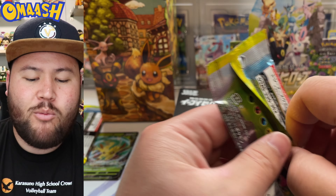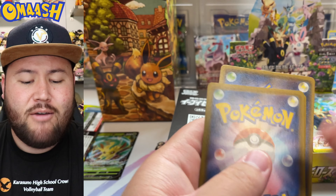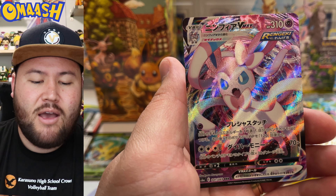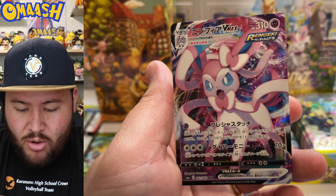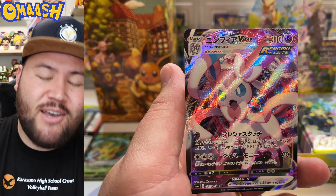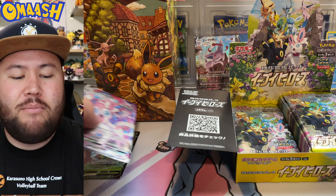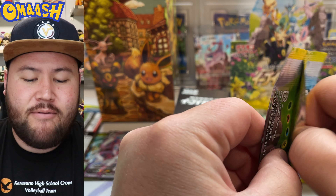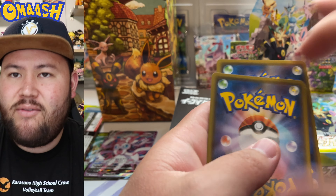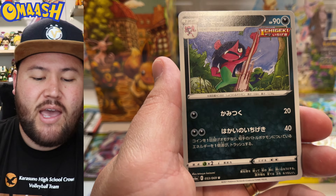One of the best cards in this set — the Eevee on rooftops looking at that Rayquaza. That artwork you cannot beat. On a little dry spell here. From what I've seen, other friends of mine opening these boxes, for the most part you get a ton of hits if it's a good box. I have seen some dud boxes out there. First VMAX is the Sylveon — let's go! I will take that one all day. Love the texture. That Sylveon alternate art where Sylveon is like handing out cupcakes in a bakery — absolutely amazing. I want that card bad.